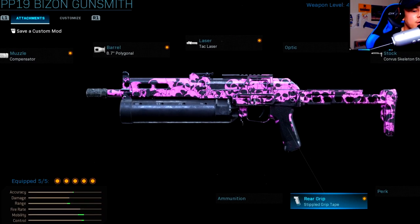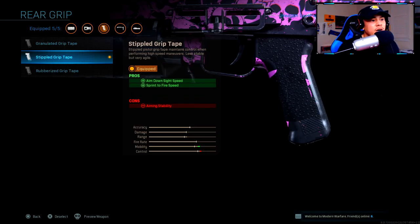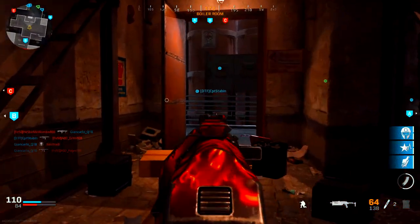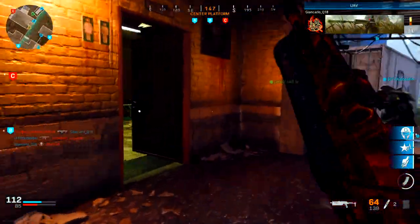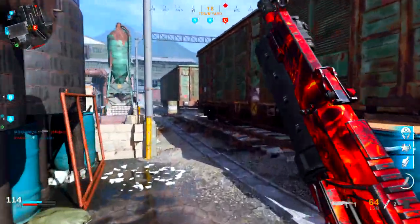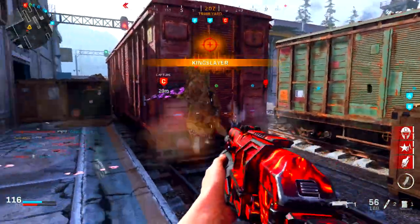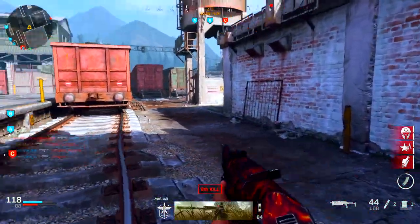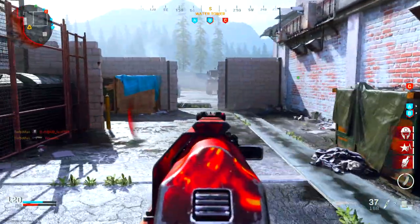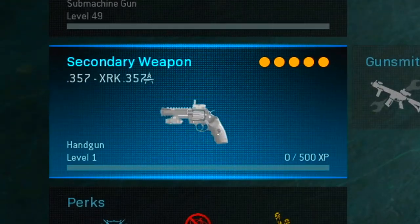For the rear grip, I'm using the stippled grip tape — a must-have in my opinion. It increases aim down sight speed, but the biggest reason is the sprint-to-fire speed increase. Since we're running an SMG and playing aggressively — flanking, getting into close-quarter combat — being able to fire faster after a sprint gives us the upper hand over enemies without this attachment.